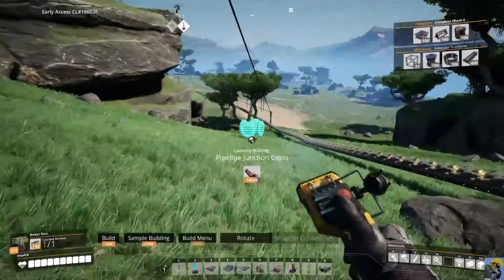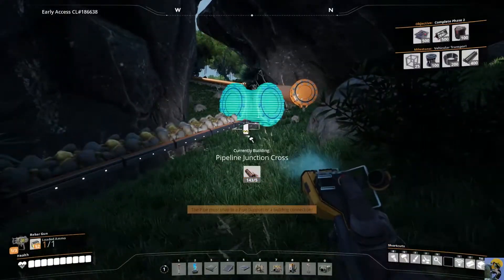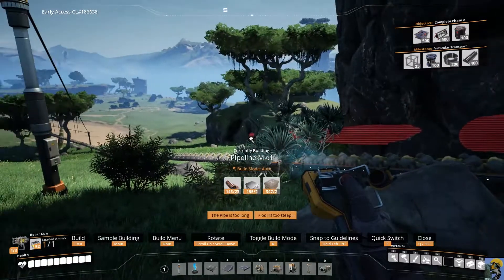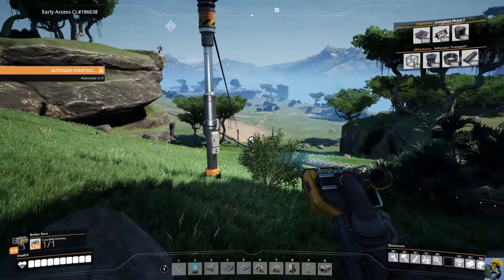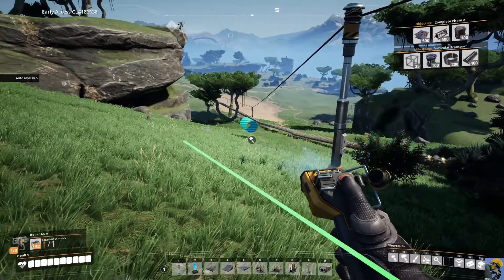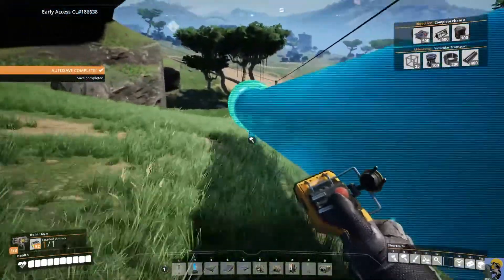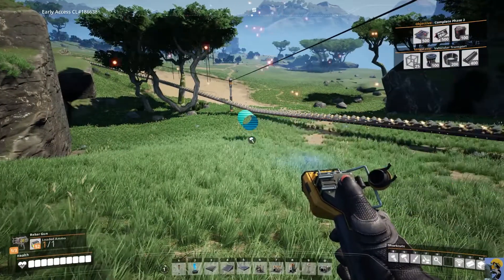We're going to take this pipe all the way over here. I can do gestures with T, that's right. I'm going to send this way over here. The amount of caterium we have on this conveyor belt is so funny. What a silly game — love it, love to see it. I'm going to keep building and move over here.